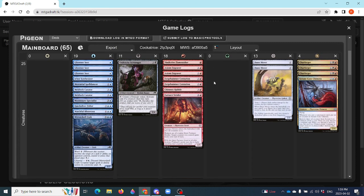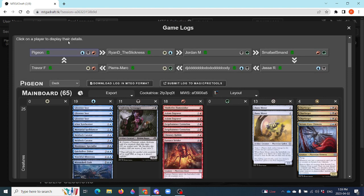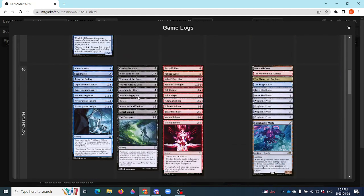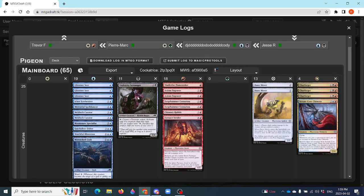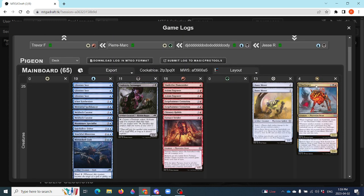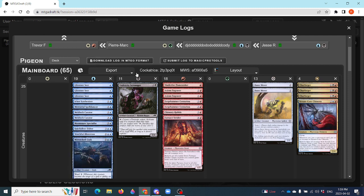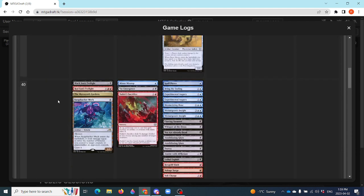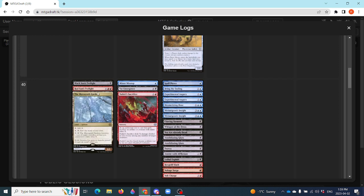We're back to look at the draft pools after the mega draft. Starting with Justin, or Pigeon — his deck looks like a Grixis deck but mostly blue-red. As mentioned, he was the one who ended up with all the Charforgers. If you look at Pigeon's draft, he started out in red-black and was one of the people who moved into blue as the draft went on. You can see Black Sun's Twilight as an early standout.